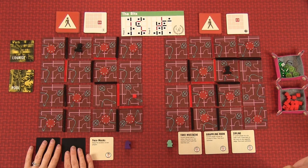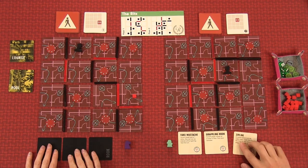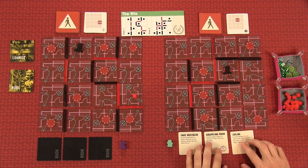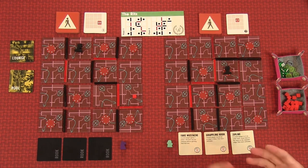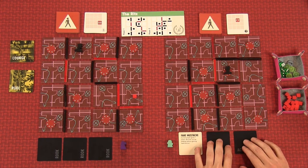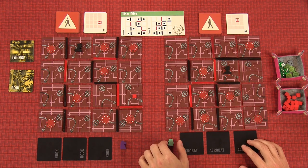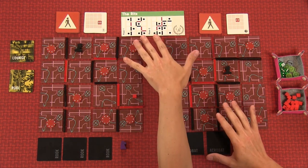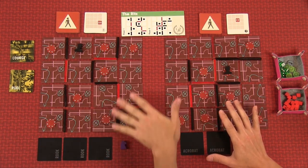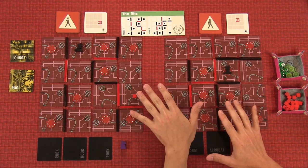We can flip whichever skill we want at the end of our first, second, or third turn, and then use them once or a couple of times depending on the card, to help us get around the map. Mine allows me to do a lot of moving and swapping of players. I'm the acrobat who does grappling hook zip lines and a fake mustache to help get around and avoid heat from the bouncers. They're all pretty powerful but mostly one-time use.